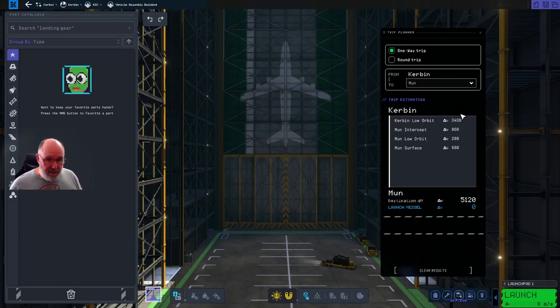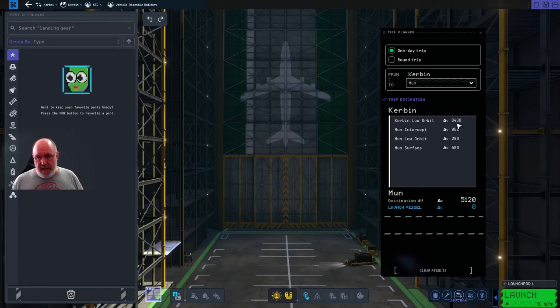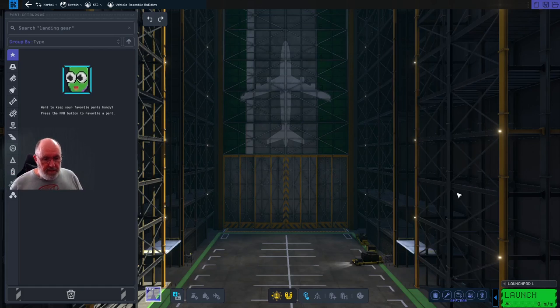I won't worry too much about these other numbers. These are when we start to do the orbital mechanics to then move away. You can see it's a lot less delta V or change in velocity to move once we get into orbit — it's quite efficient at that point. But we have to get into orbit, and orbit is the hard thing because we have to go through the atmosphere. So 3,400 is really the key number, but let's give ourselves a little bit extra — particularly if you are new to the game, because you are going to be inefficient. So let's put in our heads: 4,000 delta V is our target.